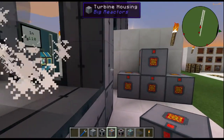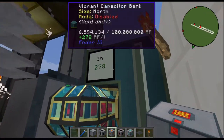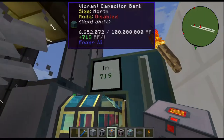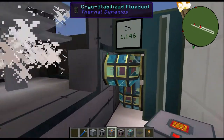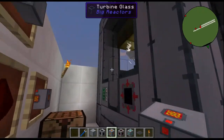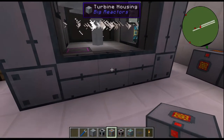We'll go ahead and turn the reactor on for a minute. As you can see, coming over here it's going to be feeding power out and our capacitor bank is filling up as the turbine spins and gets faster. That's it — it's that simple. The Turbine Power Tap allows you to extract RF from your turbine housing or your turbine multi-block structure.